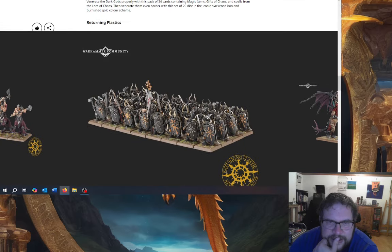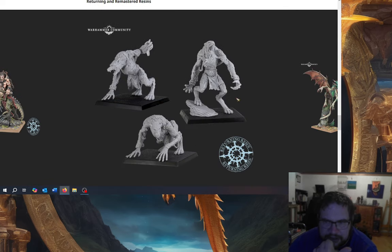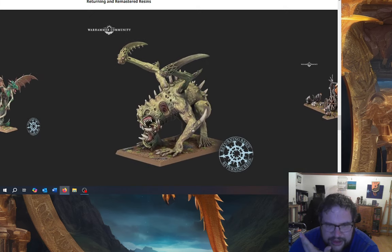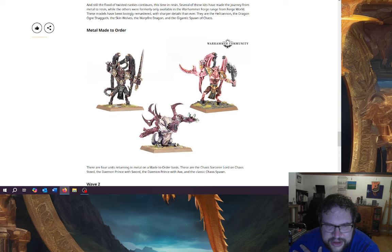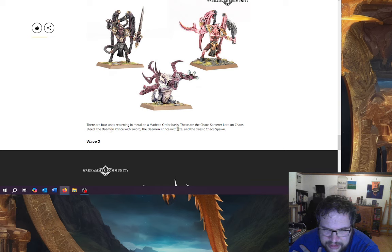So remember, they said seven new unit profiles and two special characters. So we've got Skin Walkers returning, and that Warp Fire Dragon — which is a cool Forge World sort of thing. We've got the giant spawn — that's three. Metal made to order: you've got the old spawn, you've got the old Daemon Prince who's derpy as hell. These are four units returning as metal on made to order: the Chaos Sorcerer Lord and Chaos Steed, Daemon Prince with sword, Daemon Prince with axe, and classic Chaos Spawn. You've got Marauders coming back; the Marauder Horsemen are better — the models look better, they're wearing more armour. You've got the Chaos Knights, Chaos Chariots, and Chaos Dogs coming back — that's wave two.